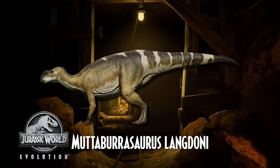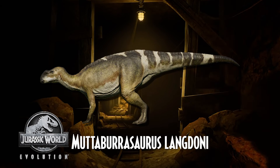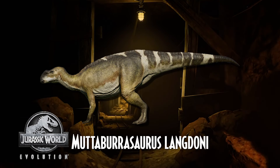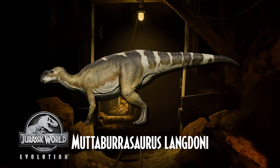Our second honorable mention is the Muttaburrasaurus langdoni. This species currently shows up in the Jurassic World Evolution series, as well as some collectible cards created for Jurassic Park 3. Muttaburrasaurus was a genus of herbivorous iguanodontian ornithopod dinosaur that lived in northeastern Australia sometime between 112 and 103 million years ago during the early Cretaceous period. It has been recovered as a member of the iguanodontian clade Rhabdodontomorpha. It was named after Muttaburra, the site in Queensland, Australia, where it was found, and was selected as the official fossil emblem of Queensland.